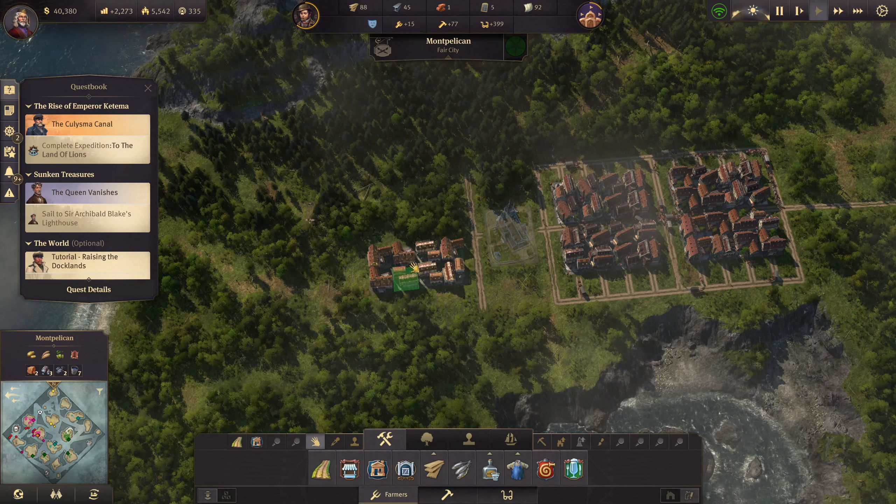So Archibald Blake wants help - sail to Sir Archibald Blake's lighthouse. Let's get our boat - this one - and sail to there. It's the opposite way to the pirate, so I'm happy with that. We've got a boat coming into trade but we need to upgrade this really badly. Things are going pretty well overall.